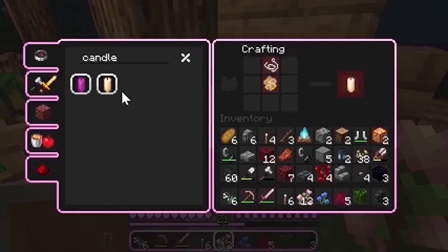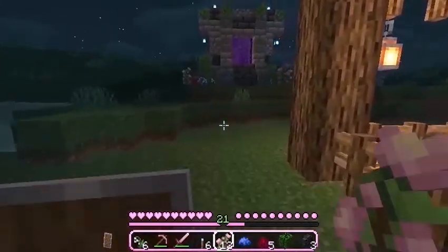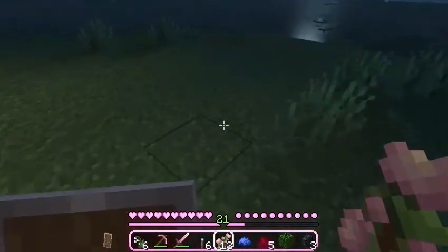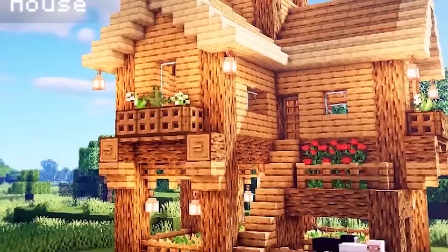Oh wait, I need honeycomb. Oh my god, you can make blue candles! I wonder if that's part of the best vanilla feature. I replicated a design that I found on the internet, and yeah, this is what it kind of looks like.